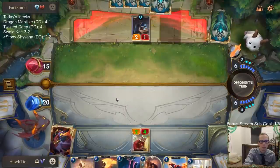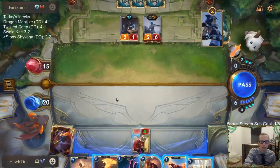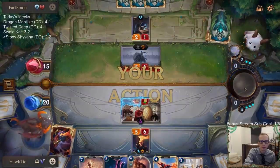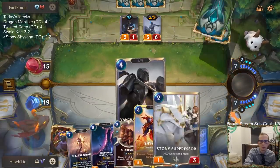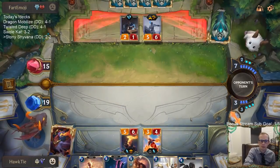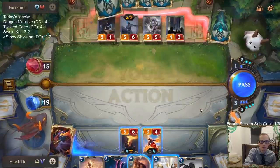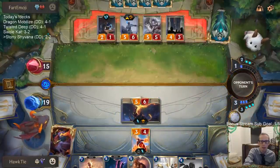I want to kill a 2/4. I'm doing good card-wise because of those Egghead Researchers. I'm keeping Stony Suppressor to help with Eclipse Dragon. I don't think they'll have a three-mana Frost card.